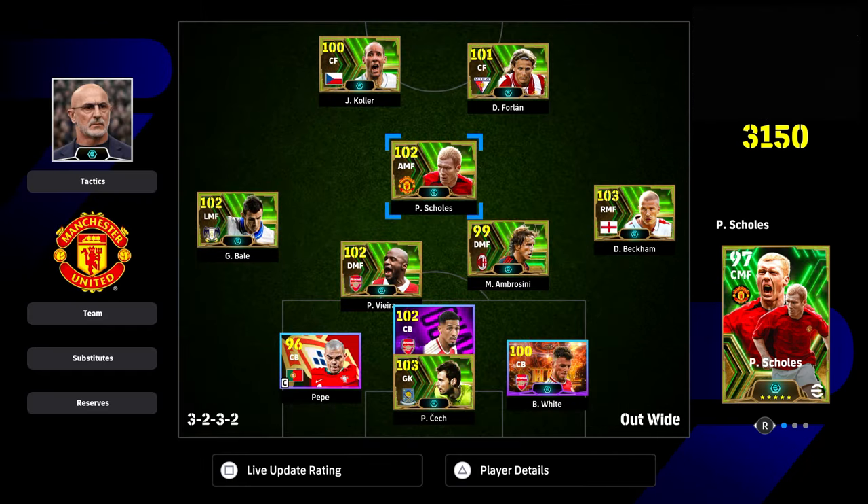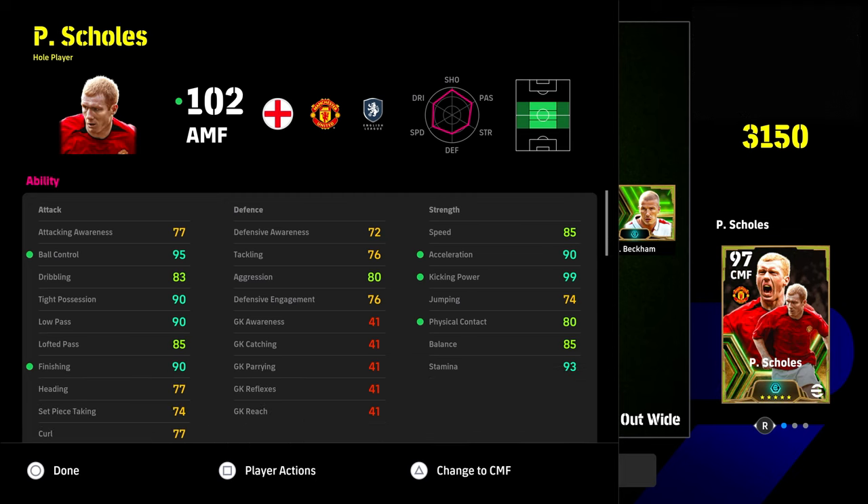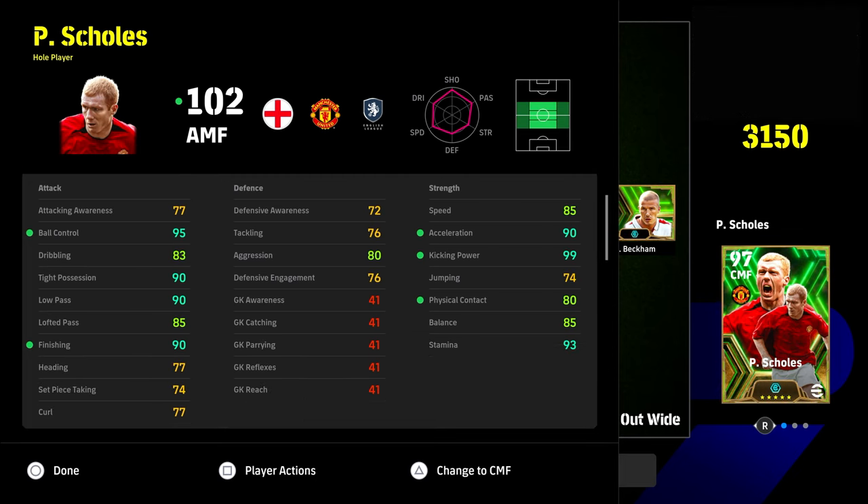Let's jump straight into Paul Scolzee and the review of him. Now, I genuinely think the only position to play Scolzee is attacking midfield. I don't feel that he's good enough for CMF, even though he's got okay aggression at 80, which is kind of the minimum you'd want. Acceleration, kick and power, physical contact, stamina — all really nice in the strength category.